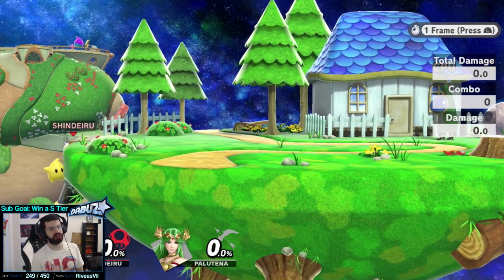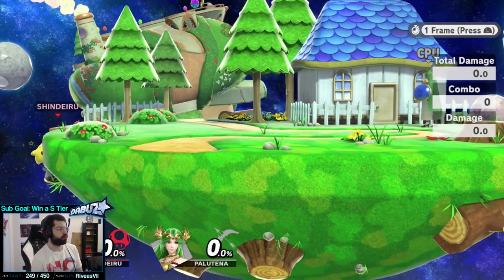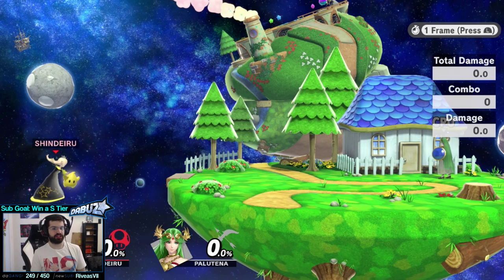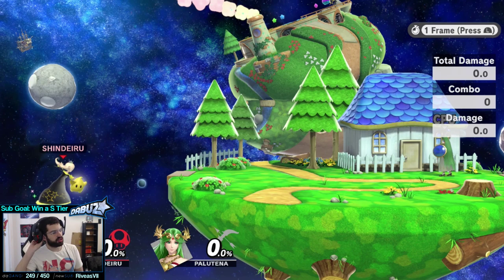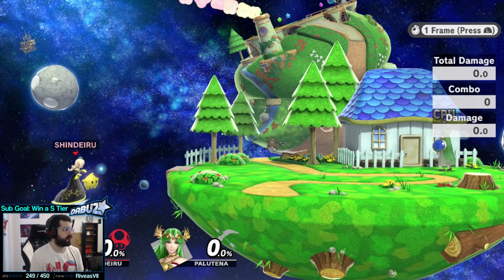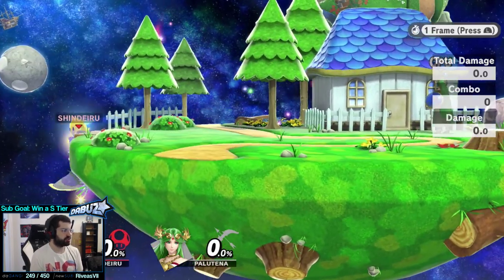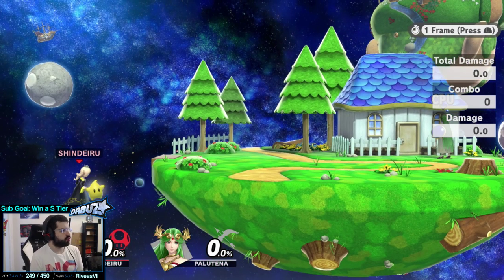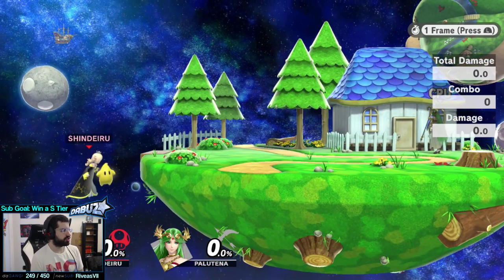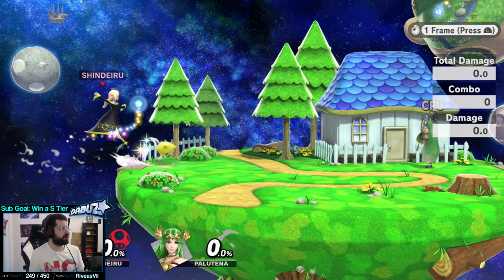So what should you do to compensate? A lot of times, you want to use Luma as both a guard and a bait when at the ledge. One thing that's very important at the ledge with Rosa is: before you get to the ledge, what are you doing with Luma? Let's say you're right here — your opponent's going to ledge trap you, not edge guard you. They've committed to a position at the ledge. One nice trick is to do a Luma shot like this.